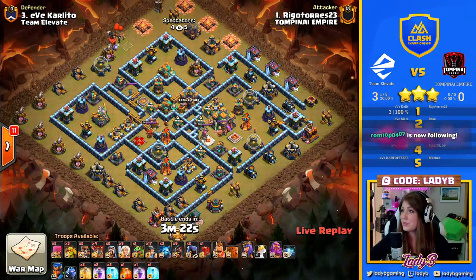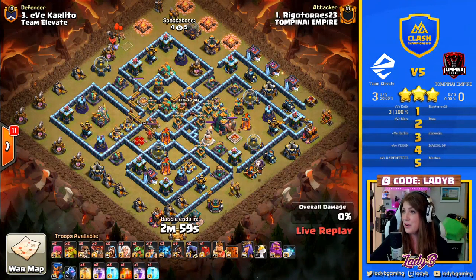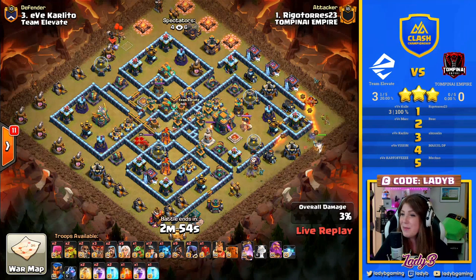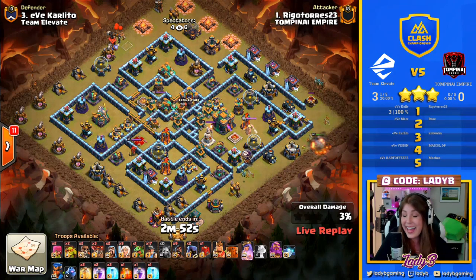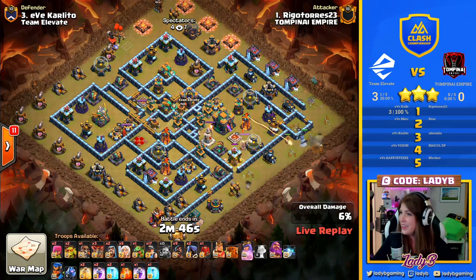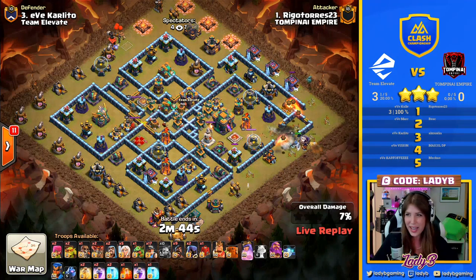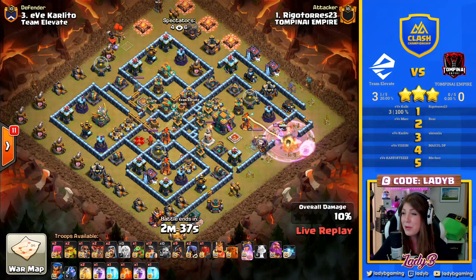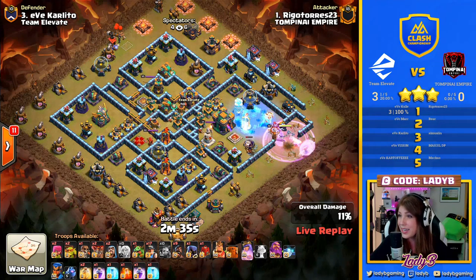Romeo, thank you for the follow — it's Rami OP maybe? I'll call you Romeo. So Rigo Torres coming in with the hybrid. Rigo has decided to switch gears in the Town Hall 14 meta — he's lost the drive for the queen charge Lalo and found his comfort zone in these hybrids.